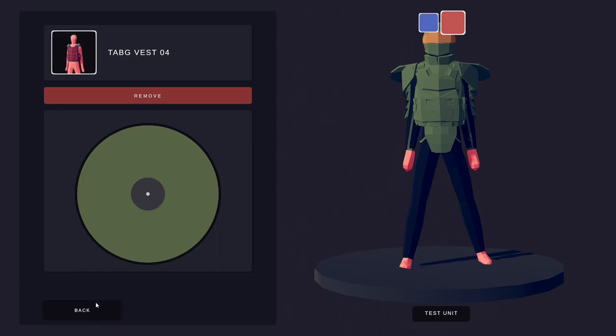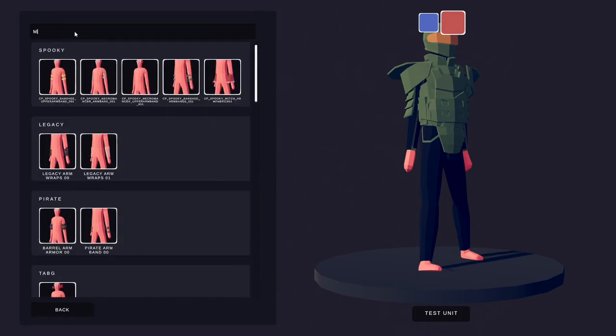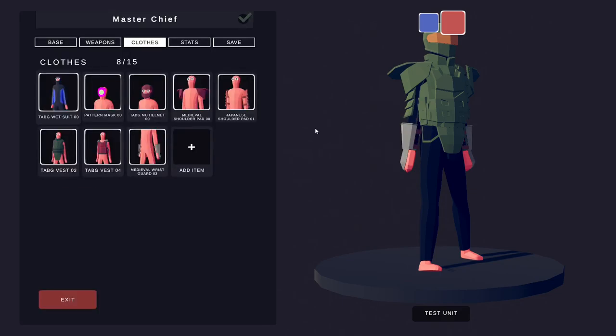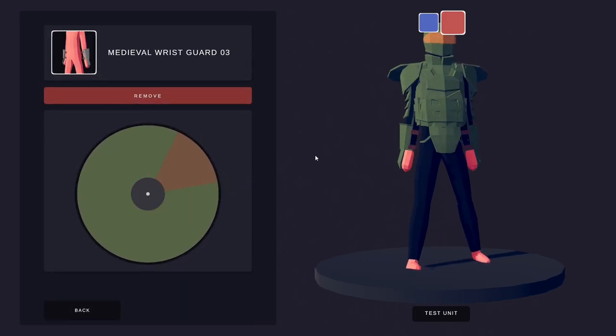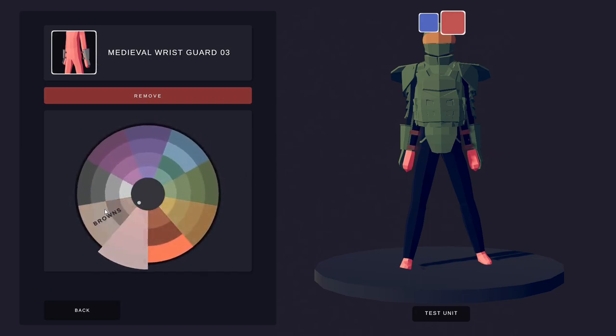Next we'll do the bottom part of his arms. As you can see, there's a lot of black still on show — that's going to change now. Go back into your arms and type in Medieval, then go for Wrist Guard 03. This one also goes green. We'll leave this bit for now as we've got some more covering to go in this area — we've got some gloves to add as well. We'll change that to black to blend it in.